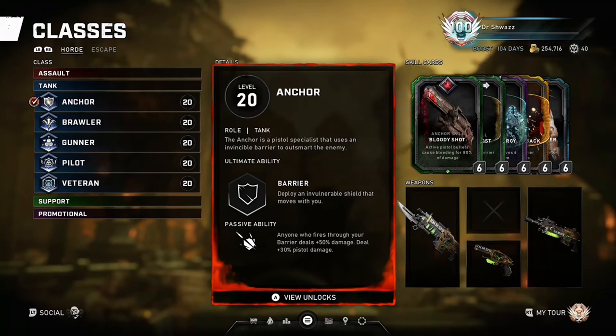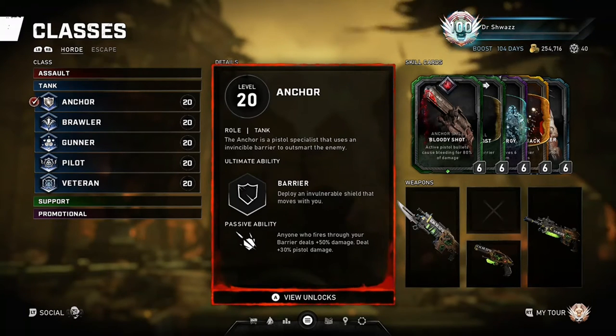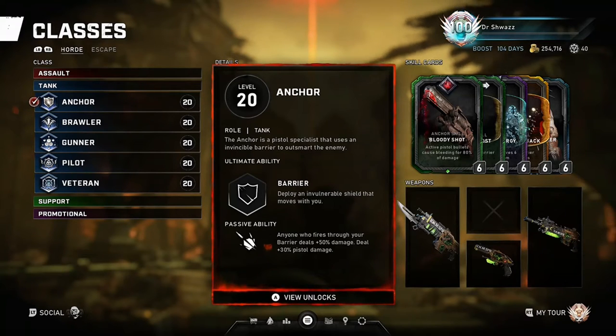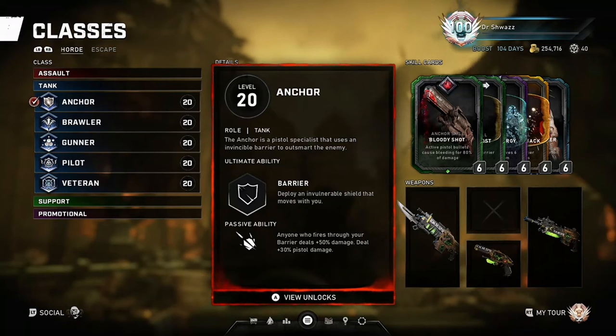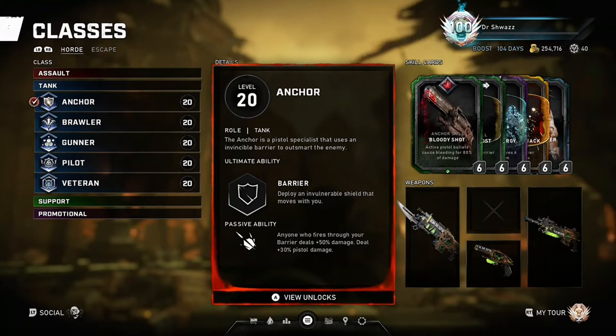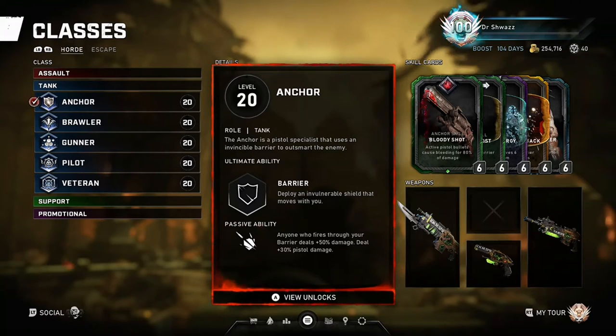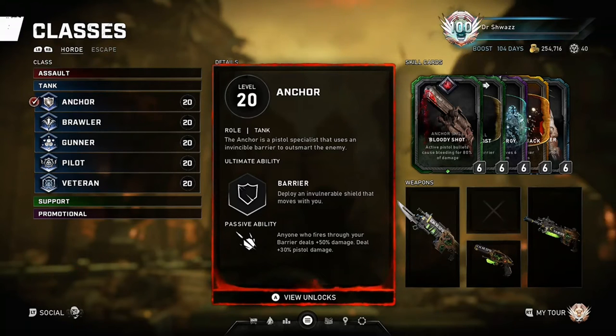In Escape mode, the Anchor class — which originally was the Max class pre-Operation 5 — was one of the essential high-buster classes you always wanted to bring in your escape run. His Boltok bleed, paired with his Venom and health regards, made the Anchor very handy to bring in Escape. In Horde, the Anchor still saw sport as well, since they have the ability to provide stim and healing to the team via the barrier ultimate, allowing the team to stay alive and maintain combat.